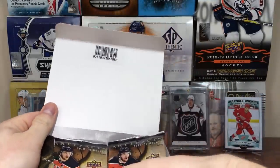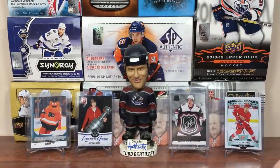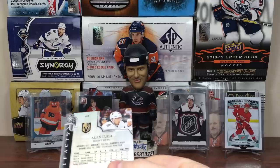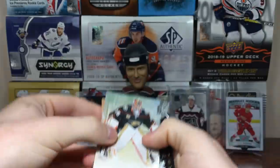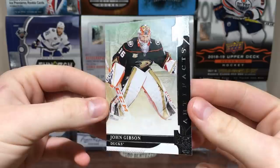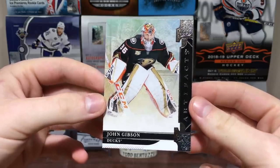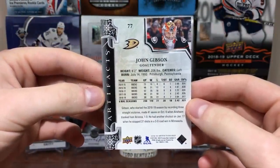There are eight packs. There's no star phone there. Let's open up some Artifacts. First pack up. Here's the base — we got something here, but let's just put that down. We got John Gibson. It's hit or miss — some people like this, some people don't. I'm kind of mixed. Some years I don't mind, some years I really don't like. But yeah, there we go. Artifacts base card, 1920. Pretty standard.